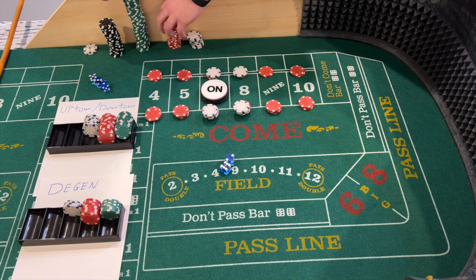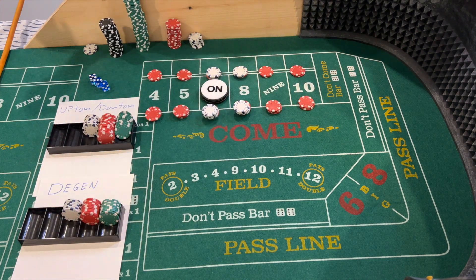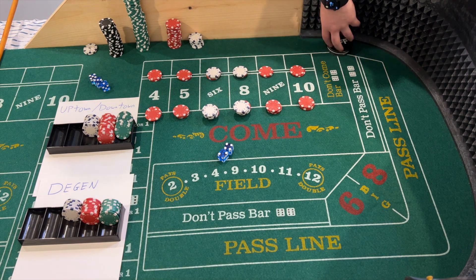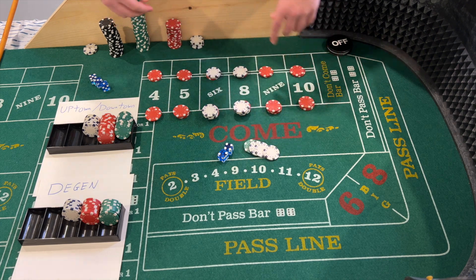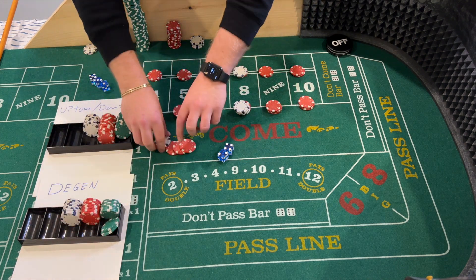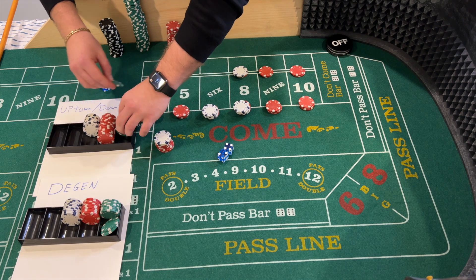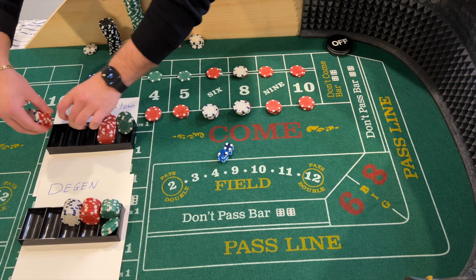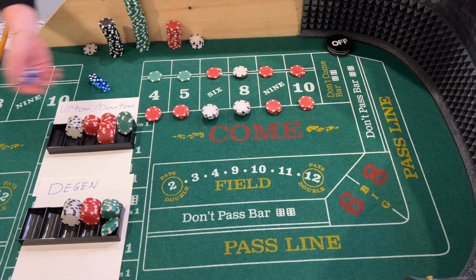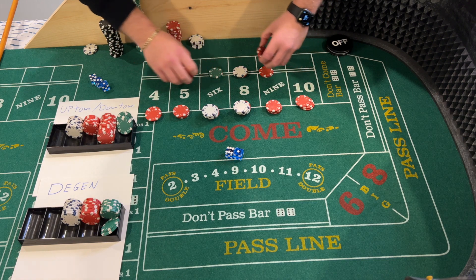Shooter number two — we have a six-two, easy eight. Vince gets paid 35 and comes back down to one unit on each number, $3 change to the bank. My $24 eight is going to pay $28 — adding that to my rack. We have eight-four-two, that's a six — a point hit! Puck will come off. My $24 six pays $28 again. Vince gets paid $15 for the one unit. I'm racking mine, and Vince takes this back up to the starting unit: 25, 25, 30. His bets are working on the come-out, mine are off.